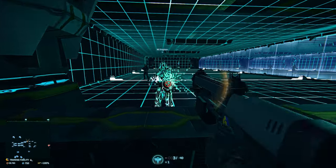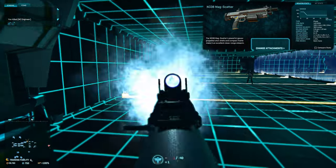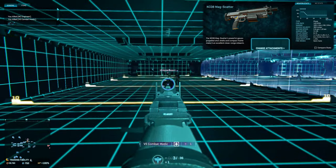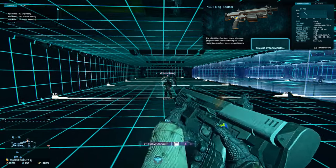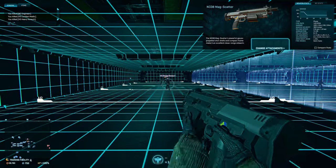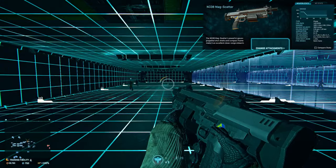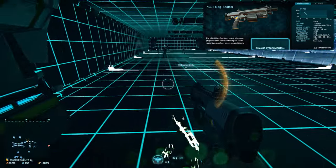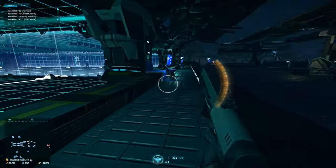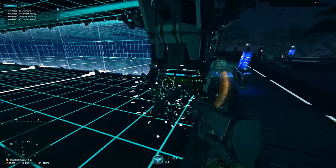Next up is the New Conglomerate's Mag Scatter, also known as the pocket shotgun. It's a secondary semi-automatic shotgun that deals 100 damage per pellet and fires six pellets for a total of 600 damage maximum per shot. It has a four-round magazine, another 28 in reserve, and has access to one of the new attachments for shotguns called the Smart Choke. Note: the in-game representation is bugged and labeled as a suppressor — it's actually not a true suppressor, so don't pick it up expecting a silent shotgun.